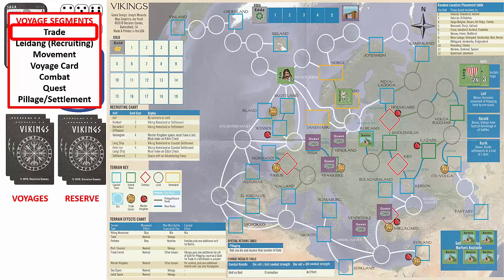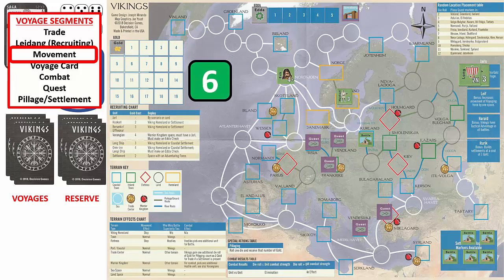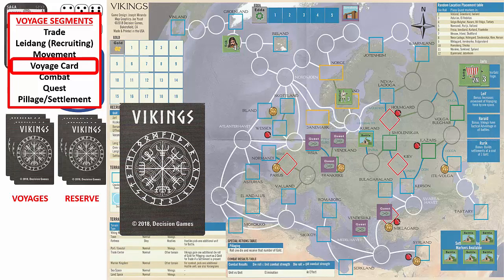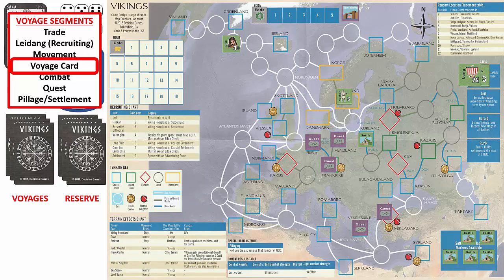Since we are still at sea, we skip the remaining segments and start a new voyage with the trade segment. Since we have no gold, we also skip the recruiting segment and proceed to the movement segment. We declare a naval move, roll a six, divide by two, and determine we can move three spaces towards Greenland, ending in a sea space. We perform a storm check and roll a three, add three sea spaces giving us six, subtract one for the Jarl, resulting in five — less than six, so no units are lost. We draw and discard another voyage card, then conduct another storm check: we roll a two, add three sea spaces, deduct one for the Jarl, resulting in four — less than six, so no units are lost.